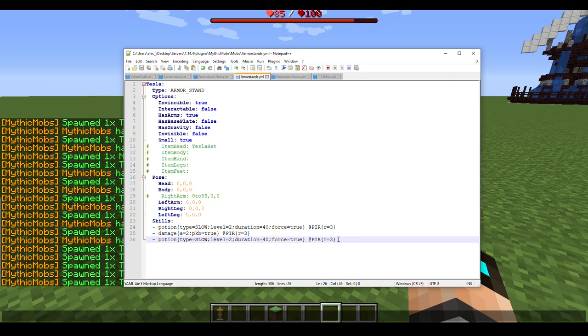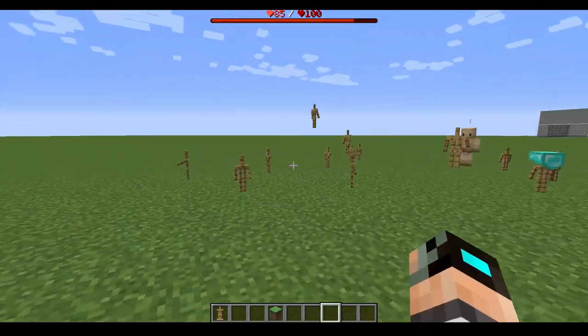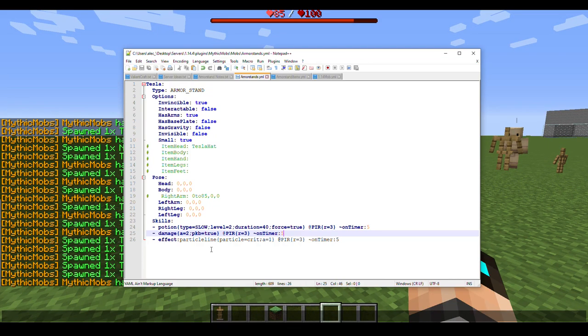Last but not least, we'll add a particle effect — particle: crit, amount: 1, targeting at players with radius 3. We need to add triggers for each skill: 'onTimer:5' for the potion, damage, and particle lines. That sets up a static field — scary to walk into. You can consolidate all of these into one meta skill, but I set it up this way for quick demonstration.